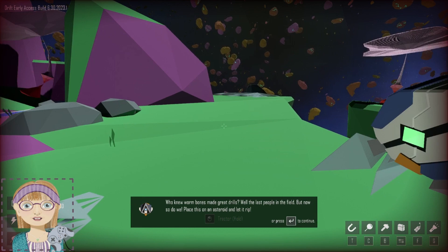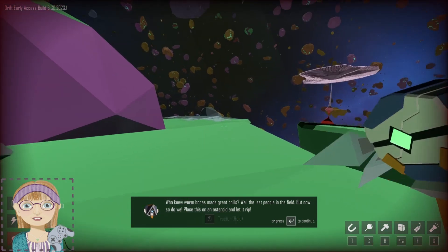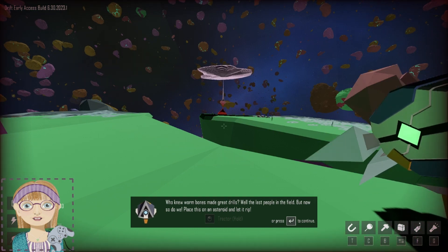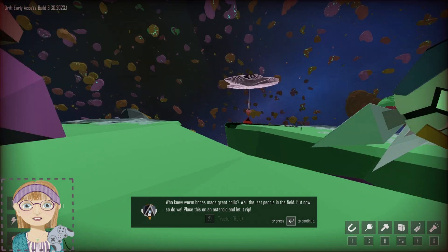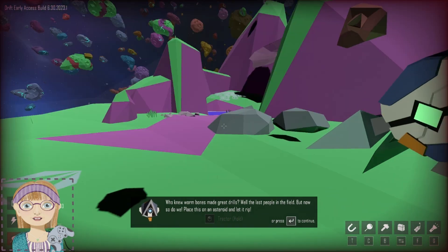Well, good morning. We're back in Drift, and since last time we might have found something, because you can see we have a message. It says: 'Who knew worm bones made great drills? Well, the last people in the field, but now so do we. Place this on an asteroid and let it rip.'